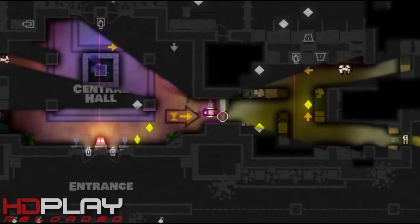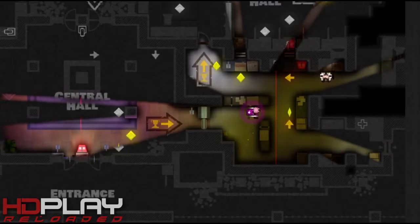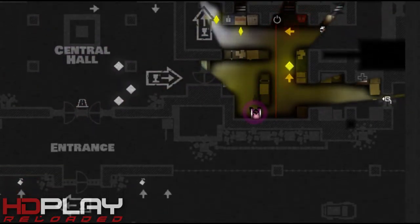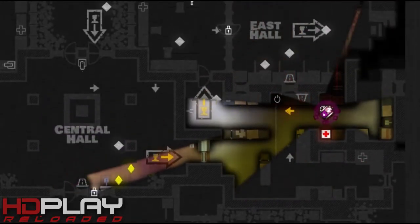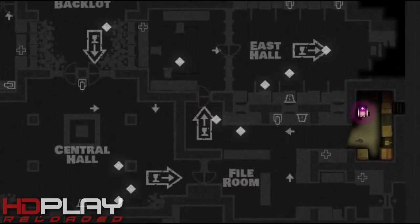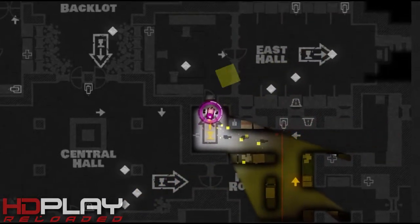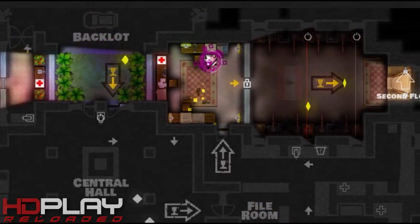I must be more careful with this guy because he cannot detect nearby guards while in sneak mode, unlike the Lookout class. Cool, one more put to sleep. You can traverse the lasers if they are white, but if they are red you better get the hell out of there.